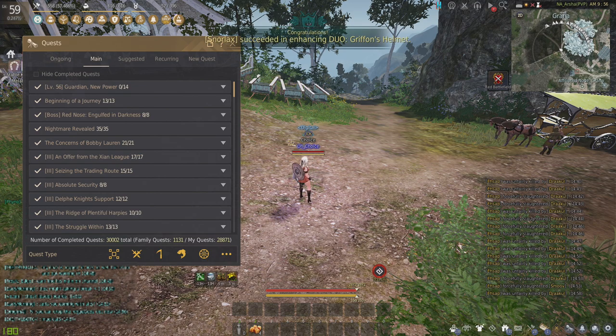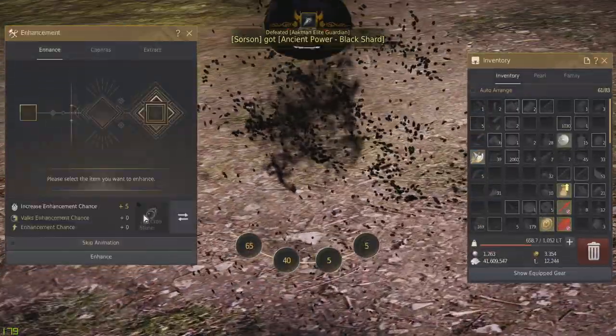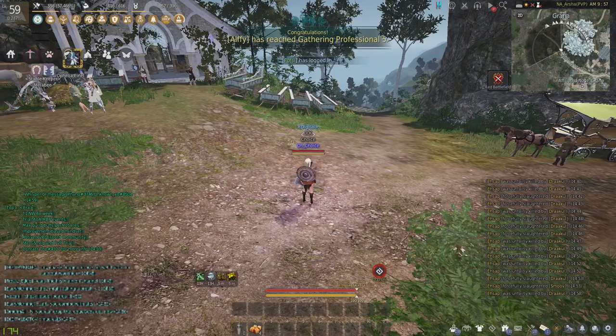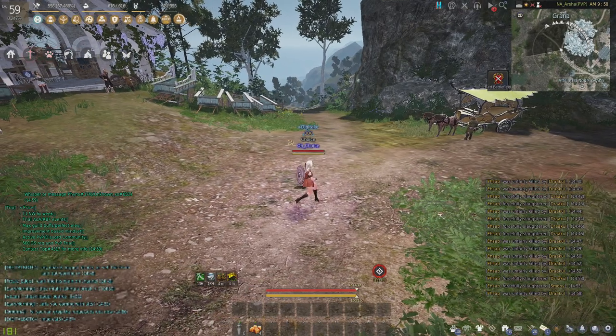The rewards for reaching 30,000 quests: you get yourself a nice 30k quest title. You also get the permanent enchant chance of plus 5 — so plus 5 even at zero stacks, which is really quite nice if you are an avid enhancer. You also get 6,100 stacks along the way, as well as the coveted 300 fail stack once you reach 30,000 quests.